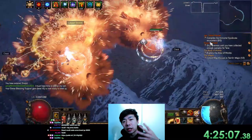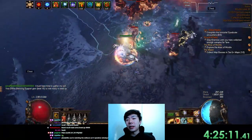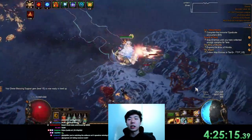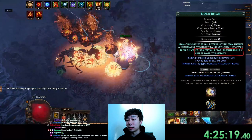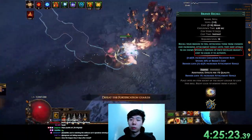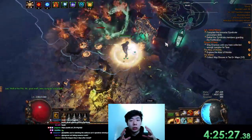My Armageddon Brand does four times as much damage as yours just because I'm pressing Brand Recall. Basically, there was a Reddit thread recently mentioning this interaction. It's not so much an interaction as the skill gem itself — Brand Recall actually states that when you press the skill it brings all active brands to you, but it also activates those brands one more time. So for something like Armageddon Brand, that means every single active brand will explode right on top of you.